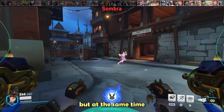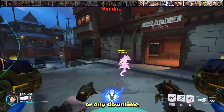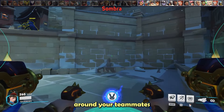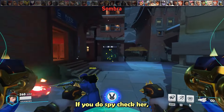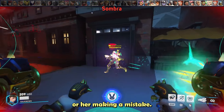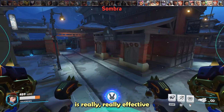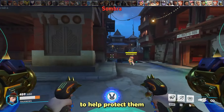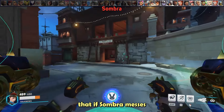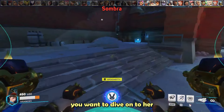Sombra is one of your most annoying matchups, but you can be just as annoying to her. In between fights or any downtime, always be spamming your primary fire behind you, around your teammates, or anywhere Sombra may be hiding. If you do spy check her, a lot of times it will lead to a free kill or her making a mistake. Playing on high ground against Sombra is really effective as it gives you oversight over your team to help protect them if they get dove. And if Sombra messes up her translocator and it doesn't go far enough, dive onto her and punish her.